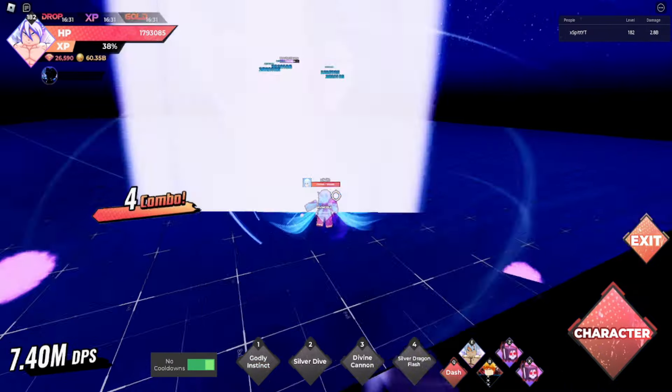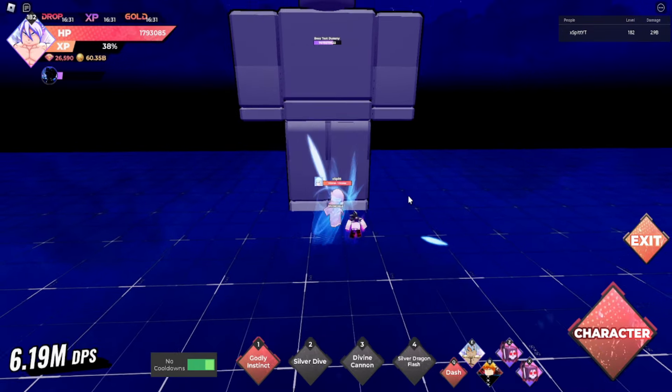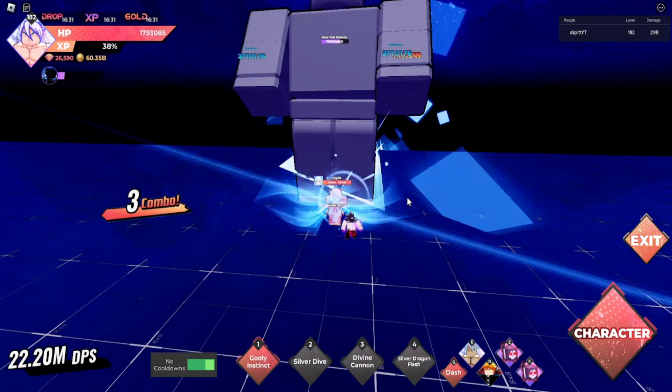The second ability resets the first ability, so if you use the first ability then the second, you can use the first ability again — it's a pretty good move. The first and second abilities were pretty fast, but the third ability is a bit slower. It does have 18x damage though, so it's pretty strong, with 230 energy gain.